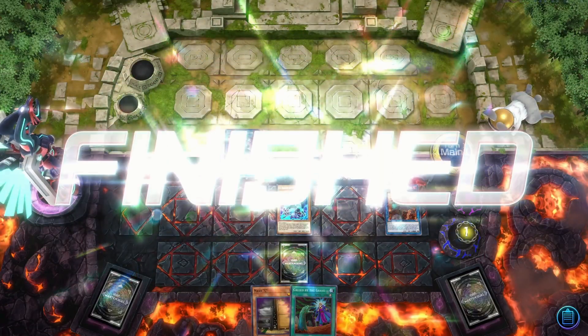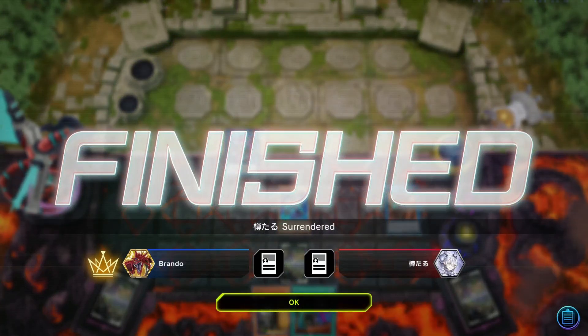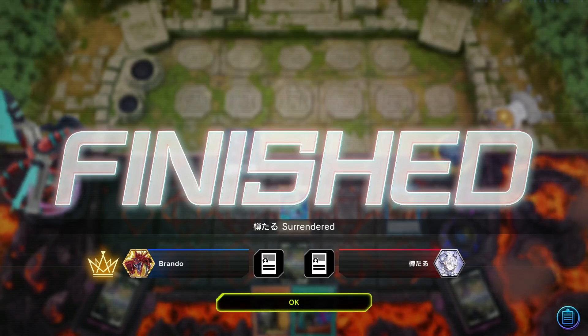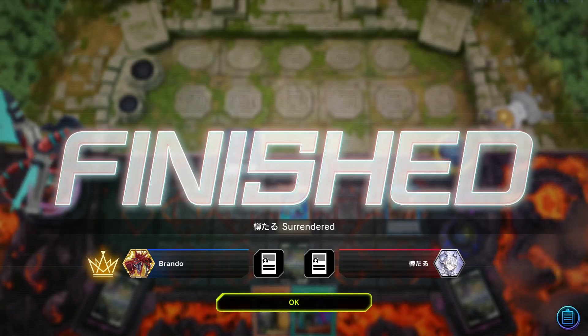Using Stained Greaves we're going to be able to get out a lot of monsters, and our opponent chooses to surrender. Unfortunately we did have a lot of interaction already planned out — Ash Blossom, Called By, Maxi — and we were going to set up a board of Destiny Hero Phoenix Enforcer as well as either Bamboozling Gossip Shadow or Time Thief Redoer. Still an excellent clip though.